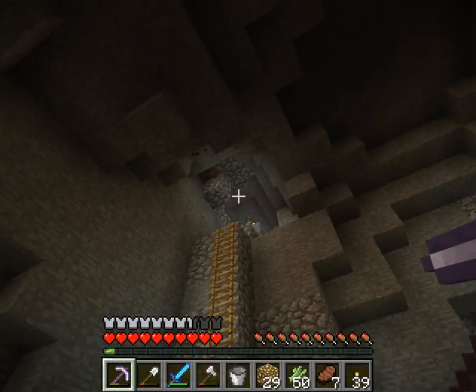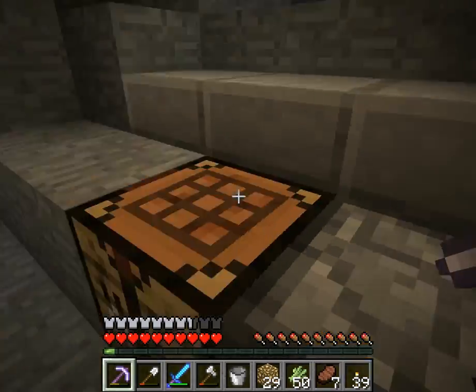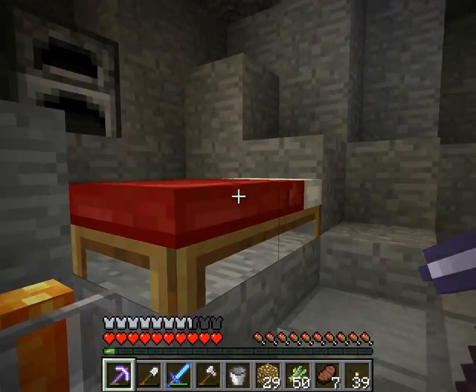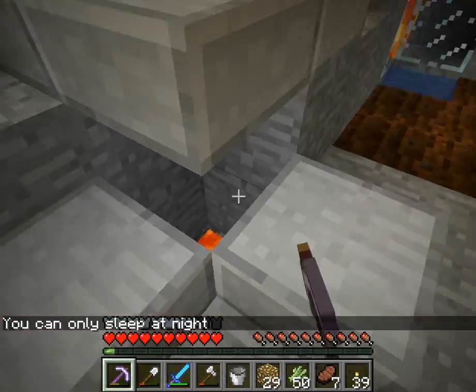This is my home — there's an entrance to the surface right there. I have my furnaces — these are all the furnaces I have, and they're all I need. My bed is right here. I can't sleep right now. I have a little garbage disposal right there.